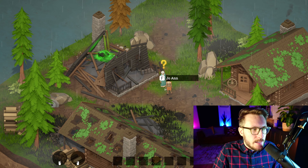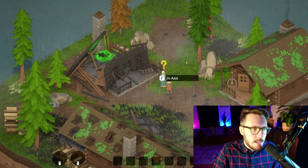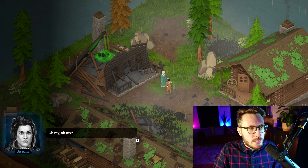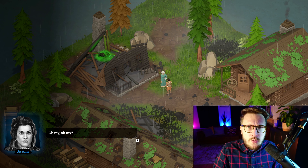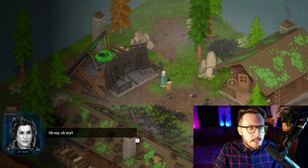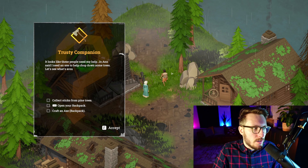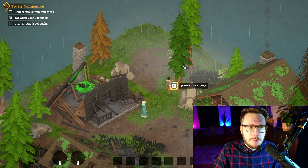Your first NPC outside is Joanne. She draws your attention naturally because of the yellow glowing question mark above her head. Talking to her provides a lot of information about the world and the backstory of Hunter's Rest — her home was destroyed, which is the house behind her. We offer to help rebuild parts of Hunter's Rest, and to do that we need to craft tools first, get used to crafting, and that gives us our first quest: create an axe.